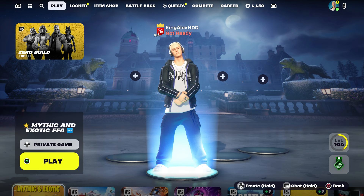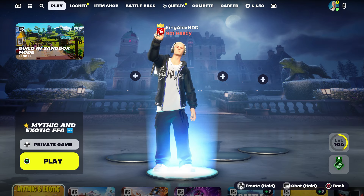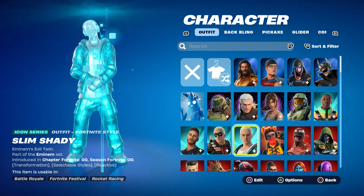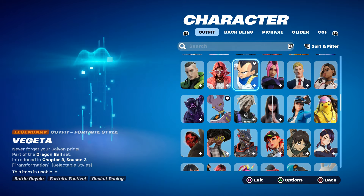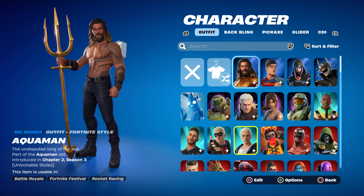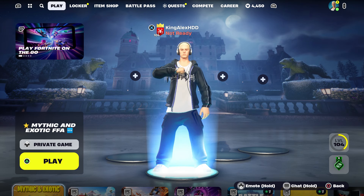These are skins that haven't been in the item shop for a very long time - over a thousand days - like Travis Scott. Also there's a new skin with a new style, something like Somey or similar. You could unlock her unreleased style and give it a try and test it out.